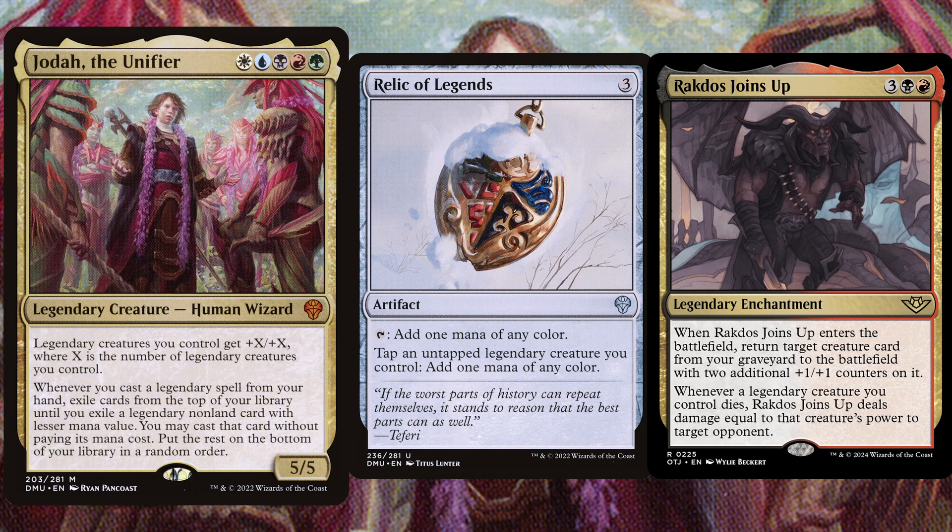This card has great synergy with Jodah, simply because Jodah is a huge anthem effect and what your board is most afraid of is simply being board wiped. So Rakdos Joins Up is another great insurance that if your opponents dare to pull a board wipe, you will at least take out one player with this card.